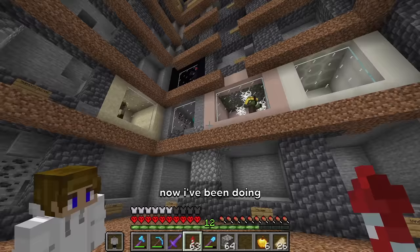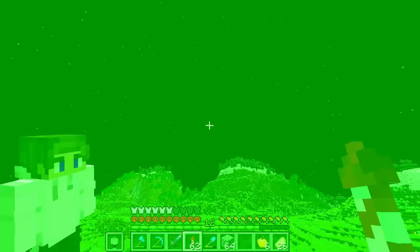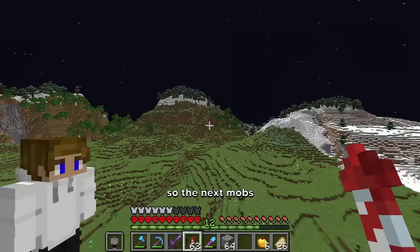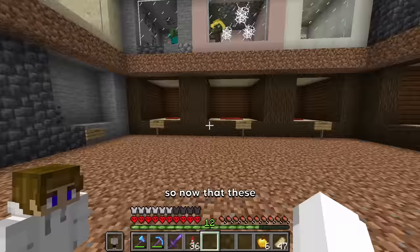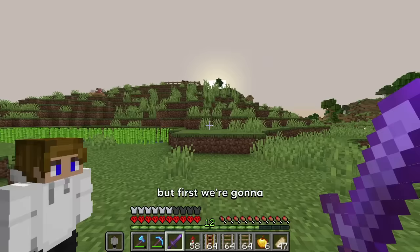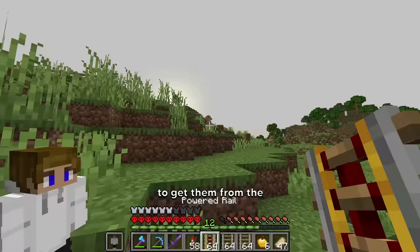Now I've been doing quite a few of the easier mobs, so it's time to step up the difficulty. The next mobs I'm going to get are all the mobs from the raid. To decorate them, I'm going to make them all look like a woodland mansion. And done — so now that these are all complete, let's go collect them. But first, we're going to want to set up a railway to get them from the village all the way to the chunk.